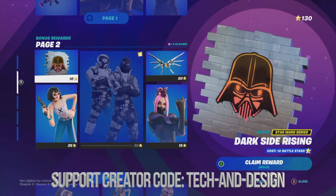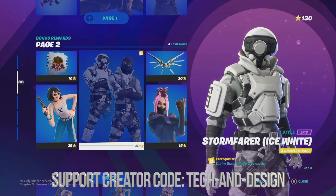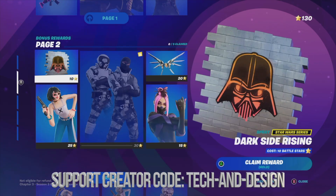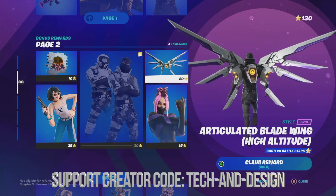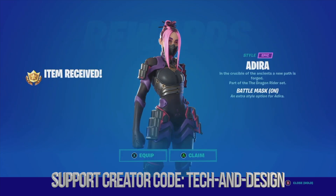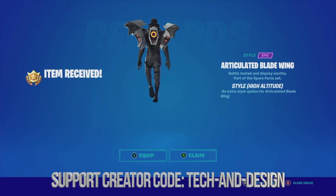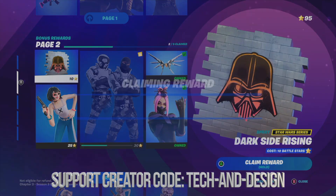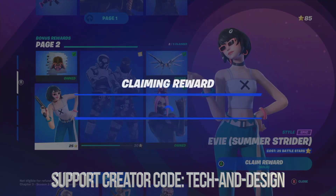We're moving on to page number two. Again, we have this item locked here, which means we have to claim everything around it — those are our base rewards, such as this skin, this awesome glider, and this skin. Let's start off by claiming this skin — you need battle stars for this. We're going to claim the glider, then move on to the spray and claim that, and this awesome skin as well.